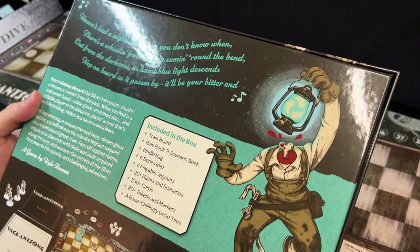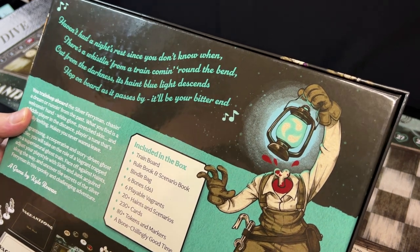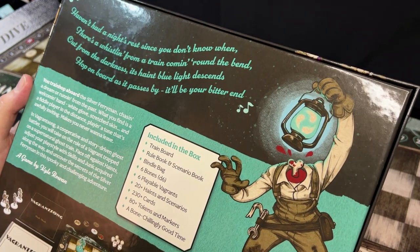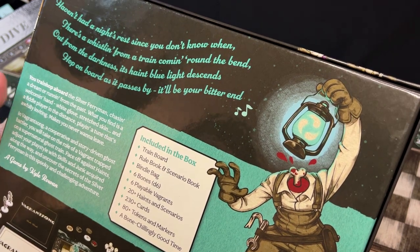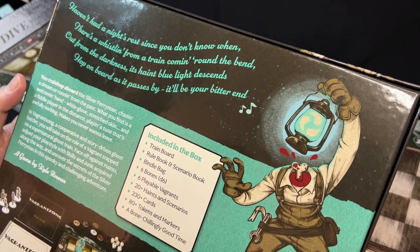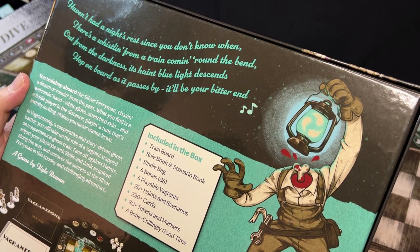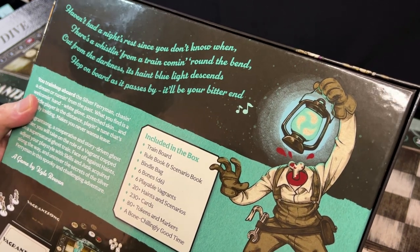Let's read the back of the box: "Haven't had a night's rest since you don't know when. There's a whistling from a train coming around the bend — out from the darkness its haint blue light descends. Hop on board as it passes by, it'll be your bitter end. You train hop aboard the silver ferryman, chasing a dream or running from the past. What you find is a welcoming hand, white glove stretched skin, and a fiddle player in the distance playing a tune that's awfully inviting — makes you never want to leave."